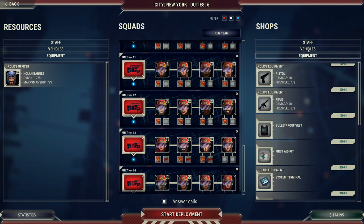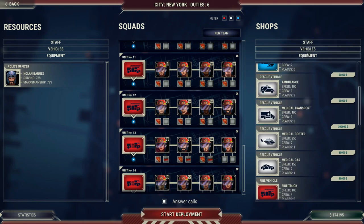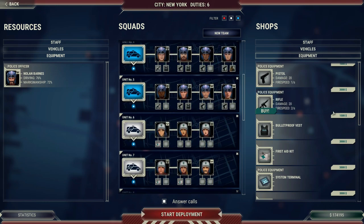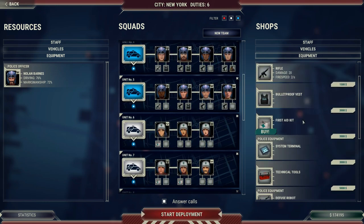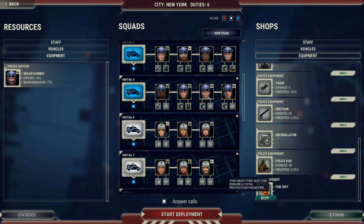Beyond vehicles and staff, over here is where you can hire and buy new things. You can hire new staff, buy new vehicles, and buy new equipment to outfit your teams — including weapons for your police officers, first aid kits, defibrillators, technical tools, tasers, fire suits for your firemen, that kind of thing.